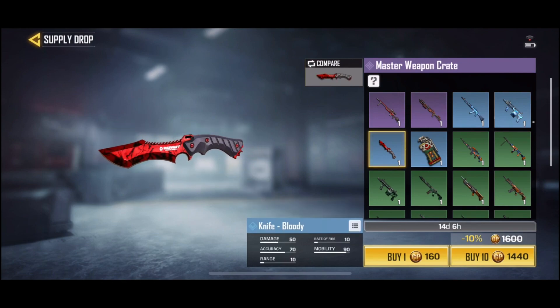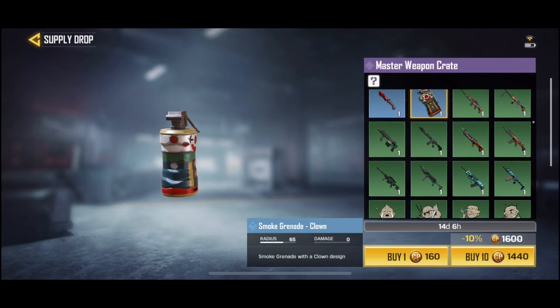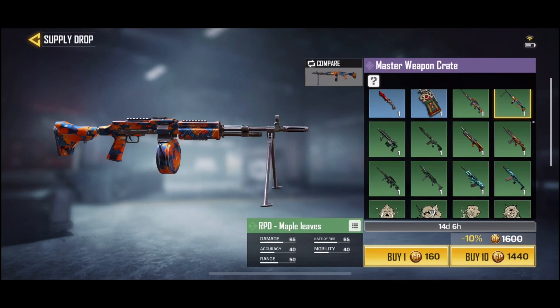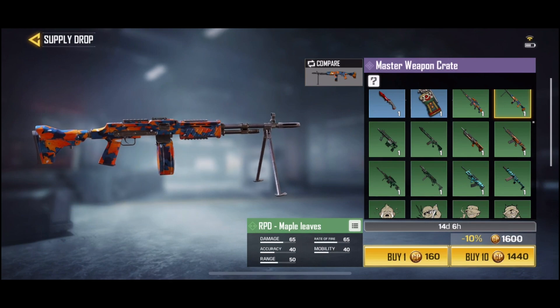That's a pretty cool knife right there. Let's just go through them all real quick. We got the M21 EBR, RPD Maple Leaves — so this is actually interesting. This proves that limited-time skin offers will be offered again; they're not just a one-time purchase, one-time available thing, which is good.